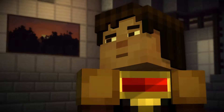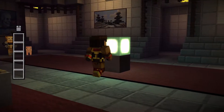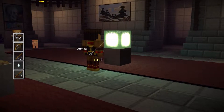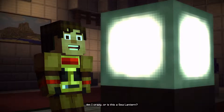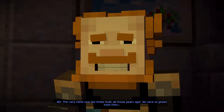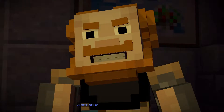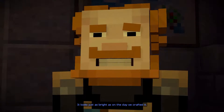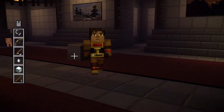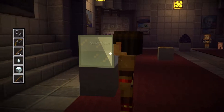And there goes the pressure plate. Okay. What about this? That's pretty bright. Let's try — is this crazy or is this a sea lantern? A very same one the Order built all those years ago. We were so green back then. It looks just as bright as on the door. By the looks of it, I think we're going to be taking everything.